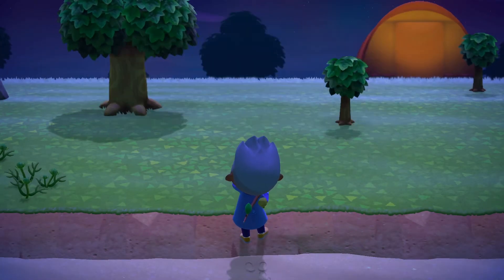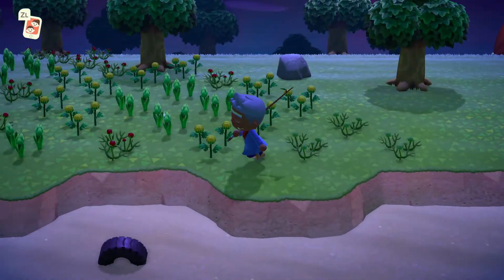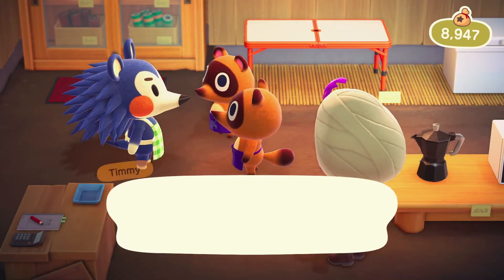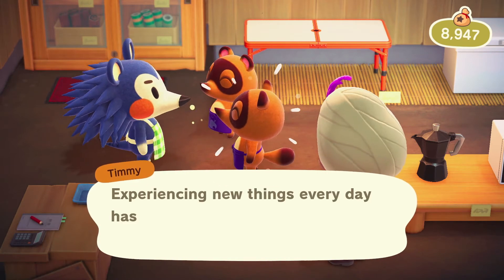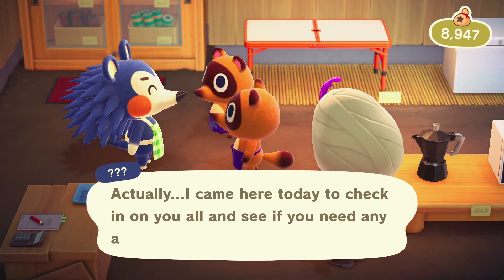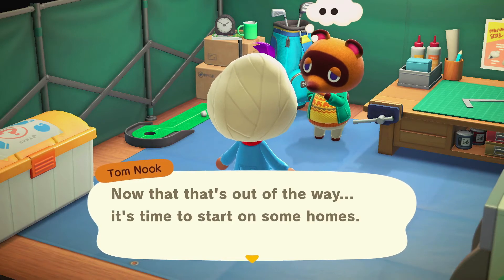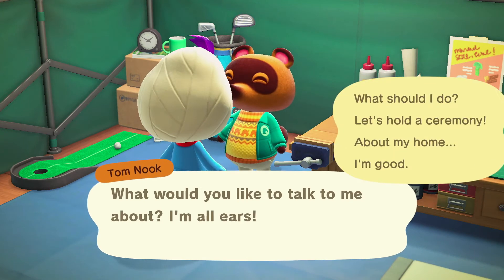Once you've placed the shop, you need to wait a day in order for it to be built. Keep in mind that when you're placing a building tent marker, if it's overlapping any flowers or trees, those flowers and trees will be instantly destroyed the second you place the marker. Once the store has been built, enter Nook's Cranny and you'll get a cutscene with Timmy, Tommy, and Mabel, a recurring character in the Animal Crossing series. The store gives you access to more furnishings. With the shop now built, head back over to Nook's tent, and he should tell you about a problem where he sold land to new villagers but doesn't have time to build the homes he promised them.